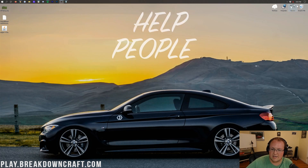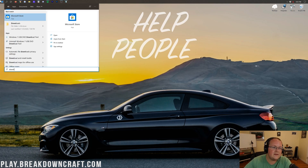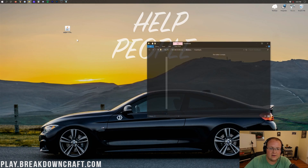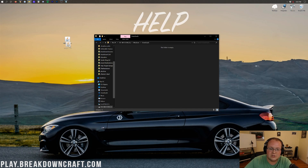Now minimize your browser. You should have Spigot on the desktop. If it's not on your desktop, it will be in your Downloads folder. To find that, click the Windows icon in the bottom left of your screen, type in Downloads, and click on that Downloads folder. In there you will find Spigot. Go ahead and drag Spigot to your desktop for ease of use.